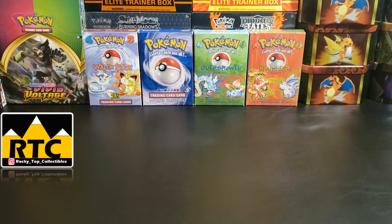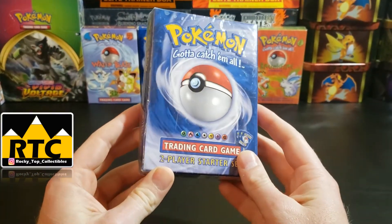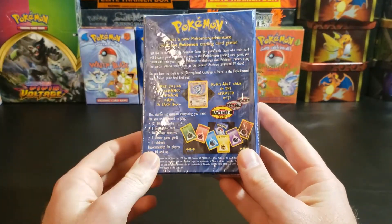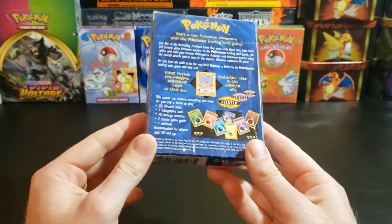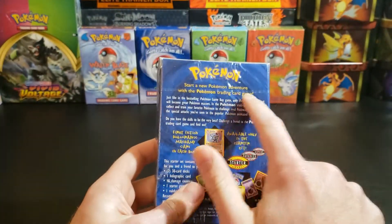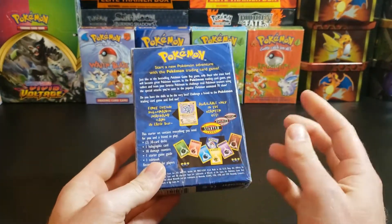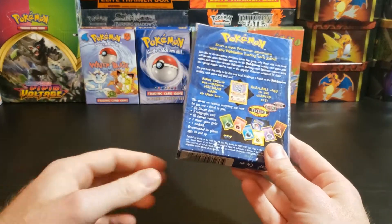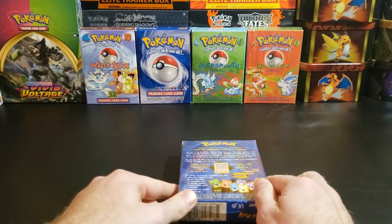Welcome back to Rocktop Collectibles. Today we're opening a two-player starter set, but what's different about this one compared to most being opened is I'm pretty sure there's going to be a shadowless one. This is 100% not guaranteed — any time you open one of these without a gold strip, you're not guaranteed to get shadowless cards. But I'll tell you why I think it is, based on what I've read on e4 and another one I received in the past that was shadowless.